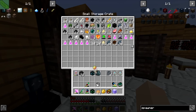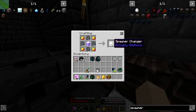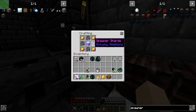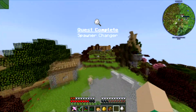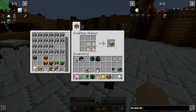Let me grab four magma cream real quick. All right, there we go, we should be able to craft this now. This thing's pretty cool, we're about to go use it. It takes four magma cream, the empowered diamond block, and then four spawner shards which you just get from breaking mob spawners with a pickaxe.